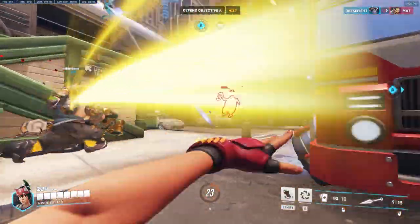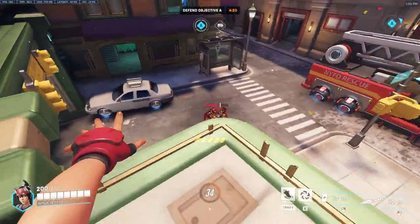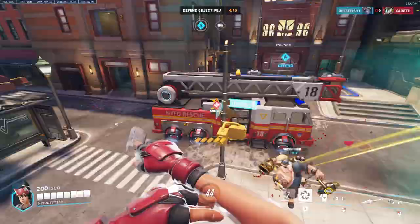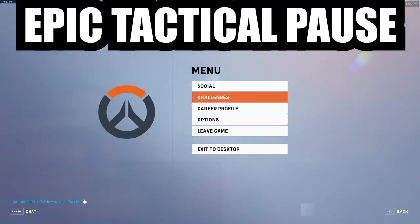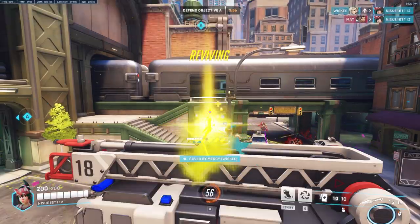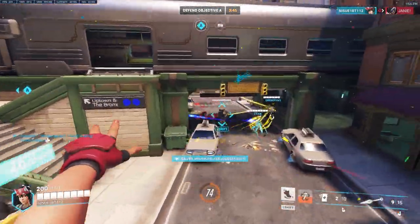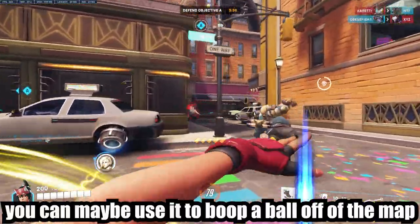This one ability can negate multiple ultimates such as Rein's Shatter, Tracer's Pulse Bomb, and Junker Queen's Rampage. Suzu is also the only ability in the game which can fully cleanse or remove every status effect from a target. Though its cooldown is longer than Bubble at 14 seconds, it ensures that you can use multiple in a long fight — something that cannot be said about abilities like Bap's Immortality Field and Life Weaver's Life Grip. The downsides to Suzu are few: it follows a projectile trajectory so you can't throw it an infinite distance, and since it has a travel time, it won't activate immediately. The boop effect it creates is also weak, giving it very few niche cases.